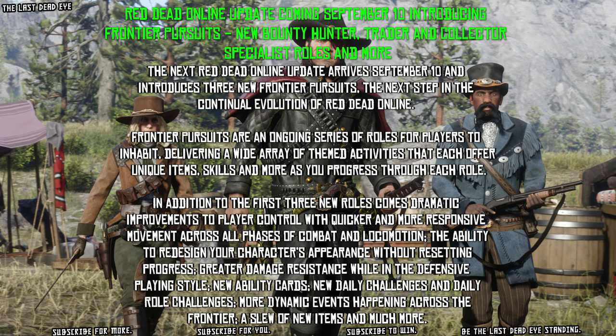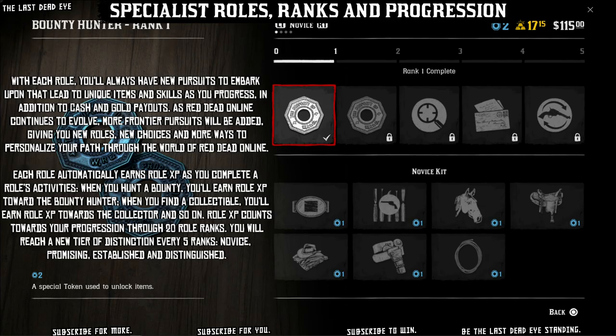The next step in the continual evolution of Red Dead Online, Frontier Pursuits are an ongoing series of roles for players to inhabit, delivering a wide array of themed activities that each offer unique items, skills, and more as you progress through each role. In addition to the first three new roles comes dramatic improvements to player control with quicker and more responsive movement across all phases of combat and locomotion, the ability to redesign your character's appearance without resetting progress, greater damage resistance while in the defensive playstyle, new ability cards, new daily challenges, and daily role challenges.